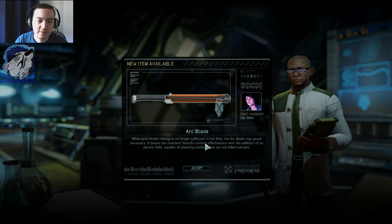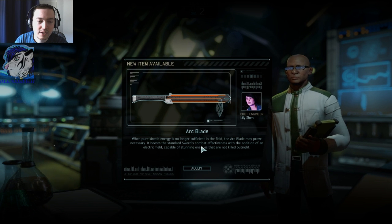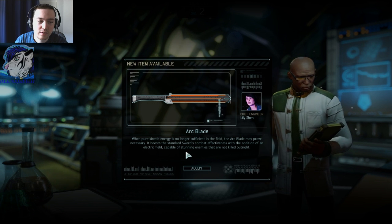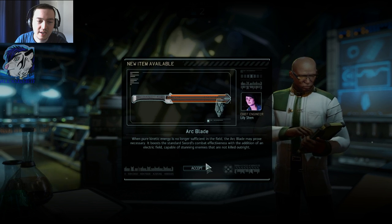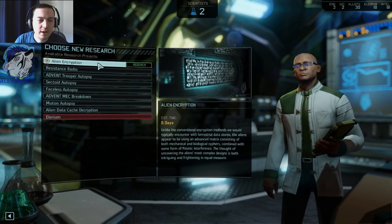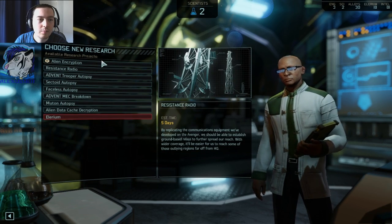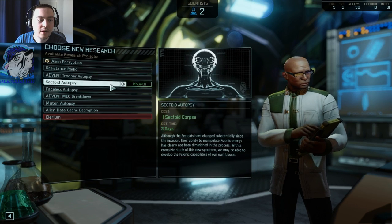The Artblade — when pure kinetic energy is no longer sufficient in the field, the Artblade may prove necessary. It boosts standard combat effectiveness with the addition of an electric field, stunning targets that are not killed. Alien encryption is still good I think, but I'll go with the mutant autopsy now.